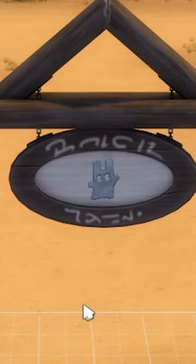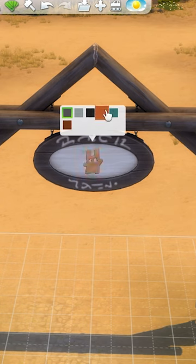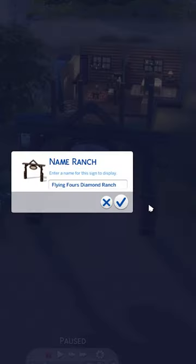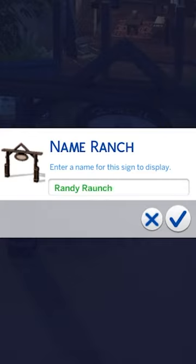You can place these signs on top of the post, you can recolor them as well, and in live mode click on the post, click 'Name Ranch', and you can change the name of the ranch to anything you like.